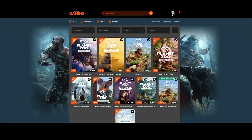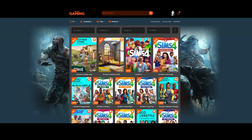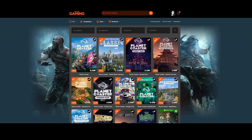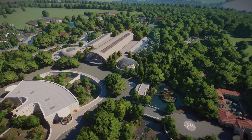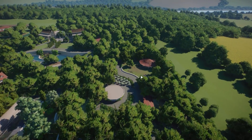At Instant Gaming, you can get your most favorite games with up to 70, sometimes even 90% discount. If you use the link in the description down below, you will get an amazing discount and you will also be supporting the channel. So whether you are looking for a discount on Planet Zoo, The Sims, City Skylines, Jurassic World Evolution or any other game, go and check out the link down in the description.